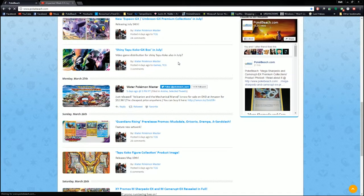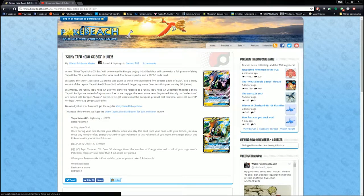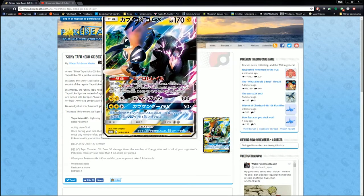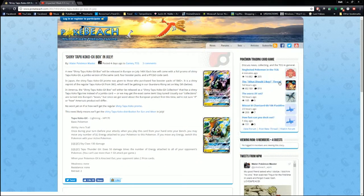We have a Shiny Tapu Koko GX Box in July. The new Shiny Tapu Koko will be released on July 14th in Europe, which usually means we get it around the same time. It'll come with a foil promo of a Shiny Tapu Koko — here's the shiny version versus the regular version, so you get a little bit more purple. You'll have a Shiny Tapu Koko figurine, so no Jumbo card. I kind of don't like either figurines or Jumbo cards — I'm a pin guy. No one's really sure if we'll get a Jumbo or a figure depending on what Europe gets, so we'll wait and see on that one.